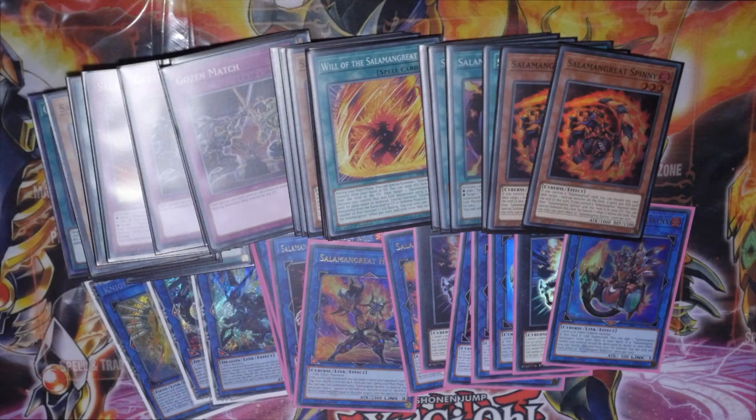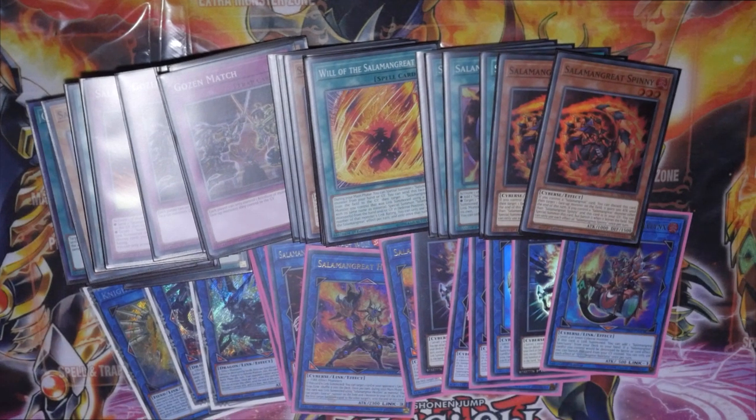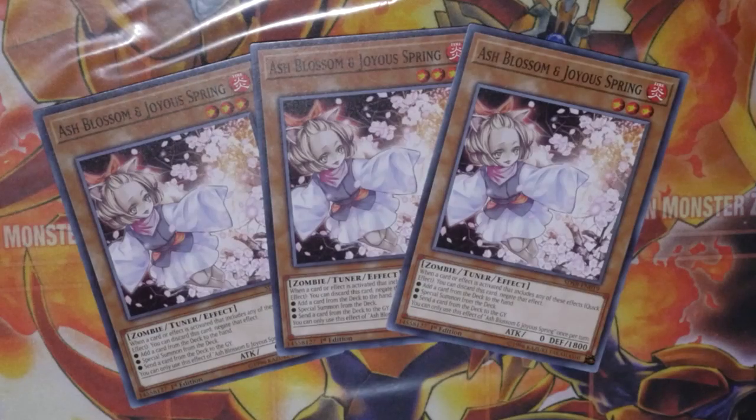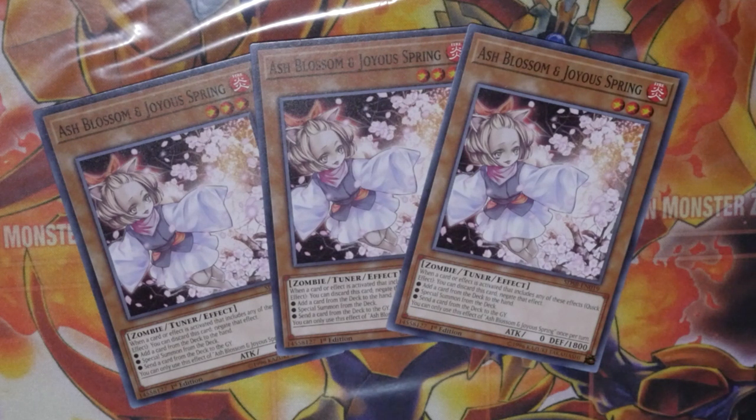That is it for the Salamangreat test hands — a lot of straightforward and quite simple plays in the way these operate. I hope this helped you guys and showed how consistent the opening hands can be for this deck. It gives you a lot to play around with and think about. Thanks for watching — don't forget to like, comment, subscribe, and share. We are giving away to three lucky winners an Ash Blossom and Joyous Spring. All you have to do is follow us on Facebook, like this video, subscribe to our channel.